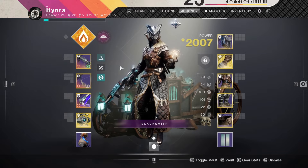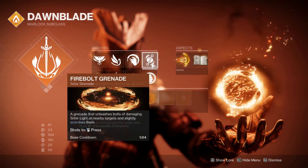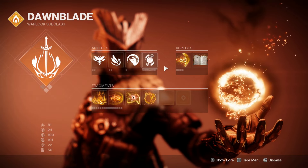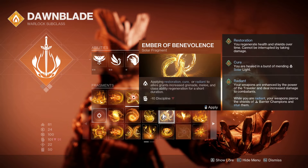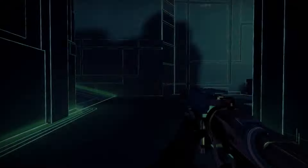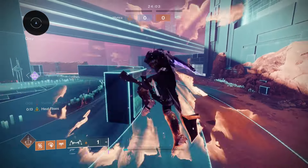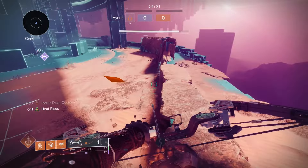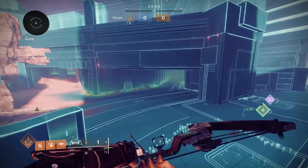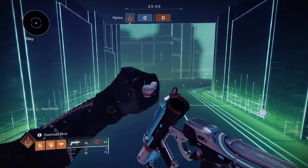I used to have a build that utilizes Heat Rises — firebolt grenade, Heat Rises. You pop it at the start of the Trials round to grant yourself Heat Rises, and that would proc Ember of Benevolence so you can get your grenade back for next round. You pair that with Three of Glide and Acre Stash. What this does is let you go really really fast because of the way Heat Rises and strafe glide works.